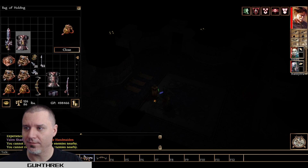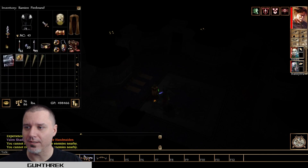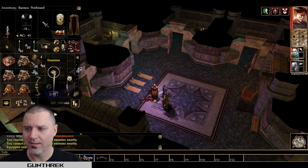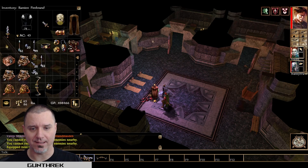The plus three drow plate can go in there. I'm suddenly unable to identify anything anymore. Belt of Fire Giant Strength and a plus four katana — very nice. I believe he already has a Belt of Fire Giant Strength in his inventory, so yeah, he doesn't really need that.